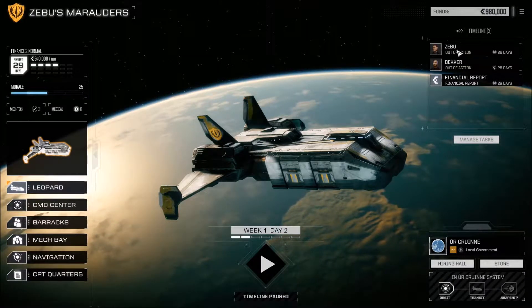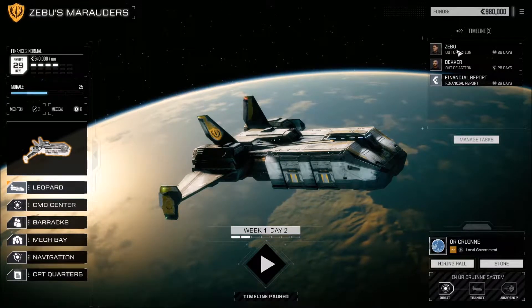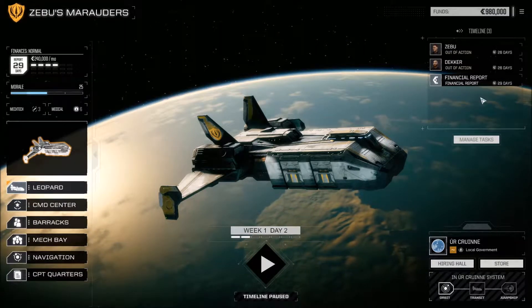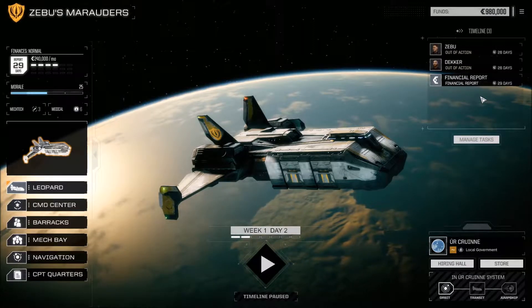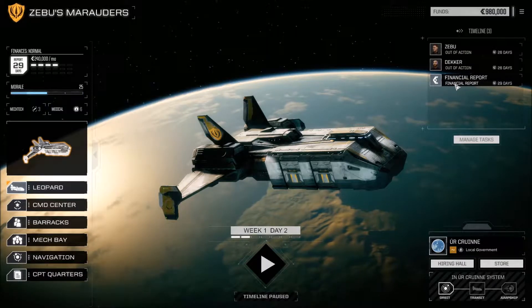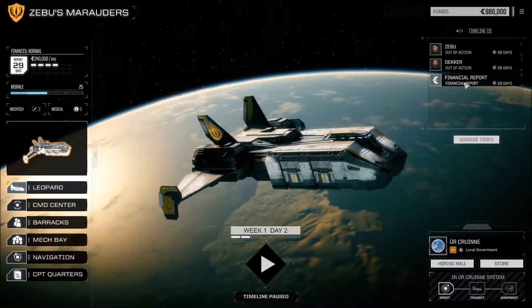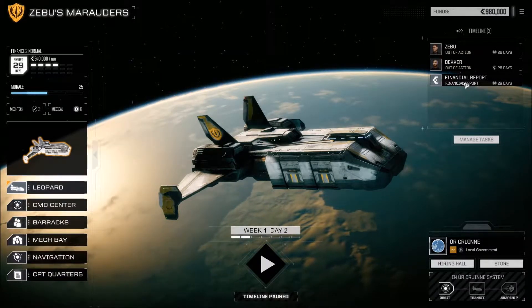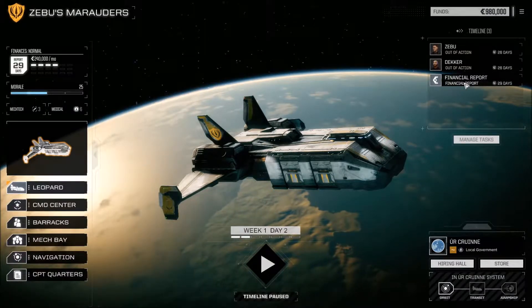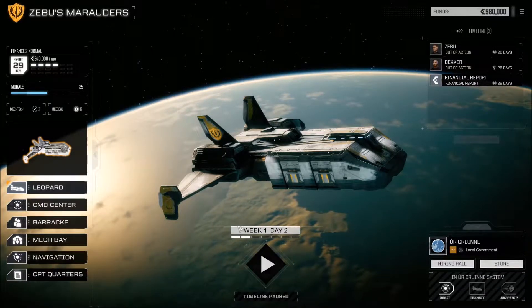You have your timeline here, and things happen — you can see Zebu is currently out of action for 26 days. We got injuries from a mission at the end of the last episode. We also have a financial report at the end of every month. That's the doomsday clock of this game: you must have a positive financial report each month, or your corporation goes bankrupt and you lose the game.